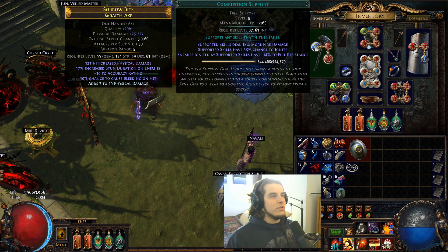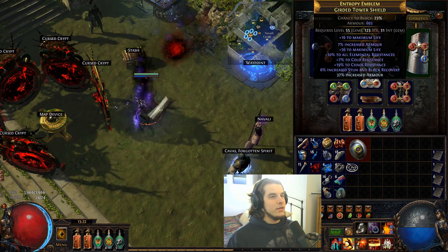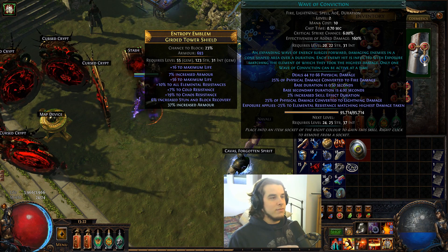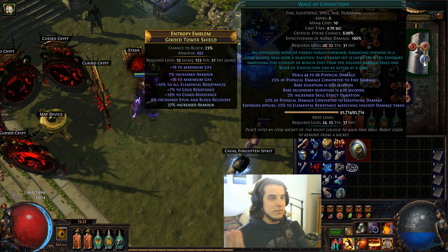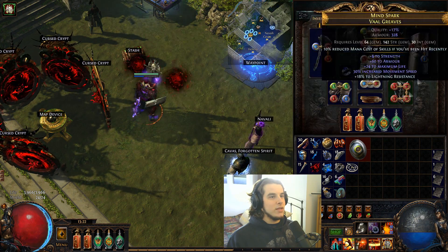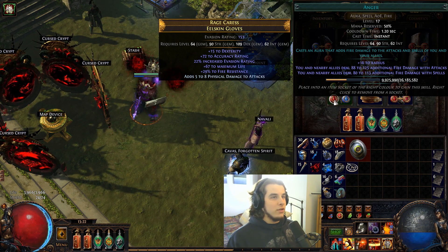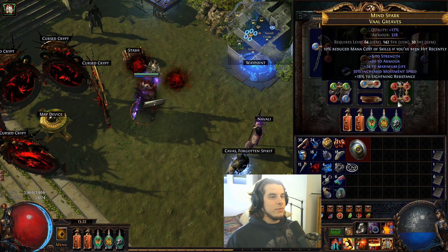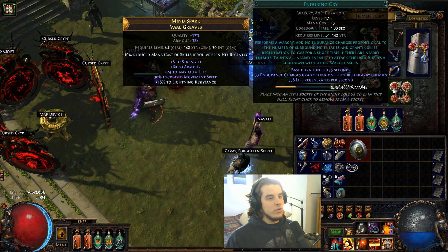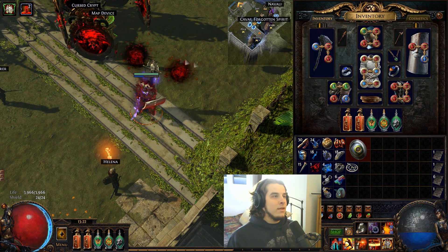We're also running Ancestral Protector with Combustion for more fire penetration. Leap Slam with Fortify, Blood Magic, and Faster Attacks. Cast When Damage Taken with Wave of Conviction — the last element hit loses 25% resistance, so that's more effective penetration. It's a level 1 Cast When Damage Taken so it procs all the time. I also got a Vaal Grace from a drop, Blood Rage, and Anger for the aura — not Hatred, because Hatred is garbage. Plus Vaal Lightning Trap, and a level 3 Cast When Damage Taken with Immortal Call, Increased Duration, and Enduring Cry.